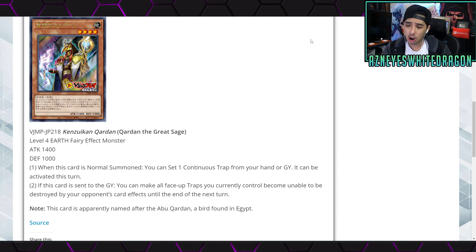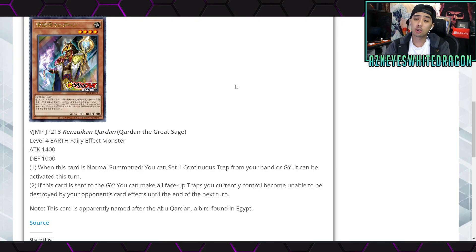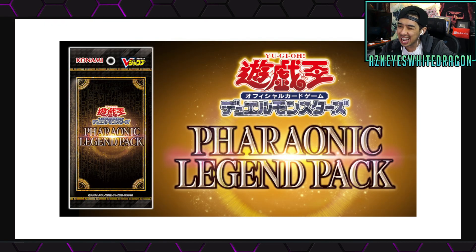Now for the new V Jump promo card: The Great Sage. Here's the artwork — it's an Earth Level 4 Fairy effect monster with 1400 attack and 1100 defense. It seems like it might almost be its own archetype. When this card is normal summoned, you get to set a continuous trap from your hand or graveyard, and it can be activated this turn. If this card is sent to the graveyard, you can make all face-up traps you currently control unable to be destroyed by your opponent's card effects until the end of the next turn.